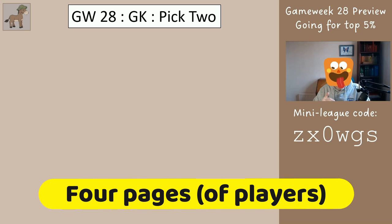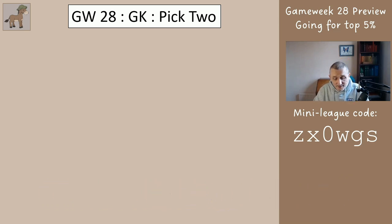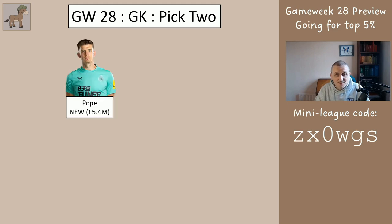I'm going to show you five pages and from each page you want to choose however many players it says at the top. At the end of choosing your players you want to have four bench players — one's the goalkeeper and three others. I would suggest getting some of the good players, who tend to be the more expensive ones. You can only have three from any one team and there are formation restrictions: at least three defenders, two midfielders, one striker, and the rest is up to you. So pick two of these goalkeepers.